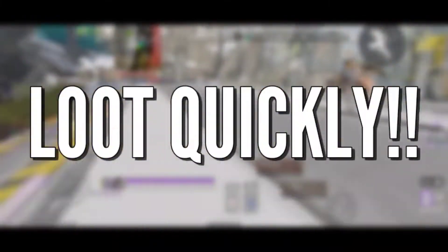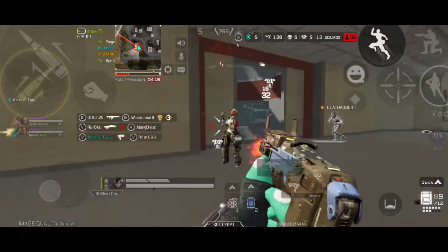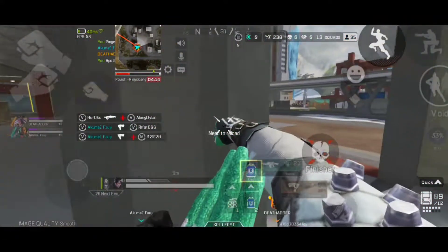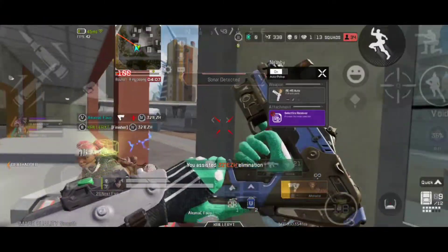Next, loot quickly. Loot as quickly as you can, and don't stay still while looting. Trust your initial scan of the items in a death box, rather than spending ages dawdling. Be disciplined with your loot time and don't go back for a second look. The more quickly you loot, the more chances you have of getting an edge in a fight.